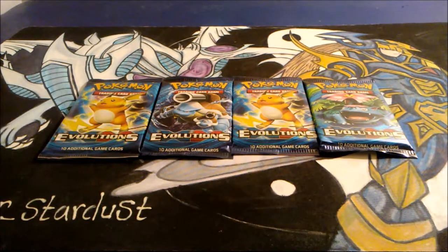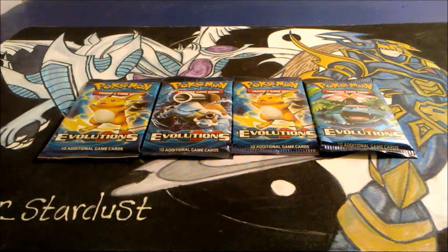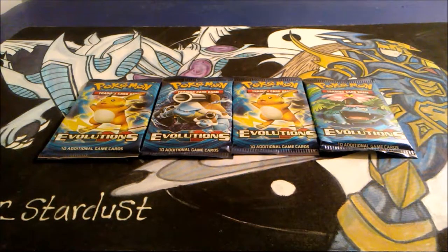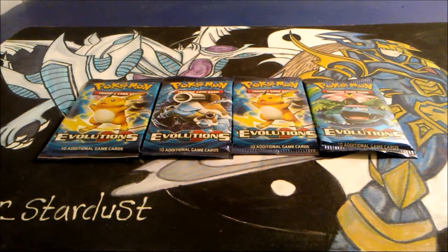This time we are doing 4 packs of Pokemon XY Evolutions and I'm going up against Eternity's own mystery packs. I have done one pack off with him before which was a box off of Photon Shockwaves and I was able to actually come out with a pretty heavily decent win where I pulled out the number one card in the series which is the Secret Rare Rescue Rabbit. I was able to pull out the Ultra Rare Galaxy Photon Eyes Dragon and then I also pulled out the second best card which was an Ultimate Rare. He pulled the same card which ended up being his top card but clearly it wasn't anywhere close enough to actually pull out the win.